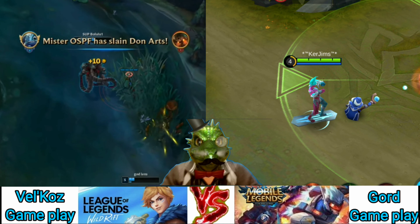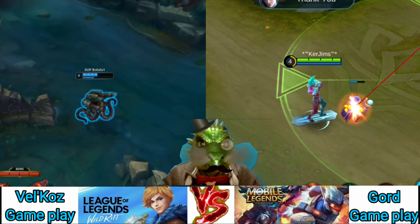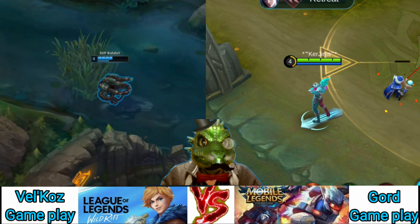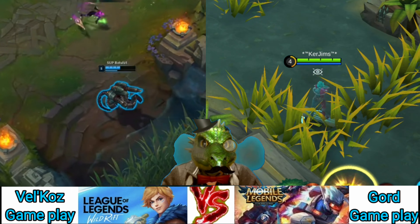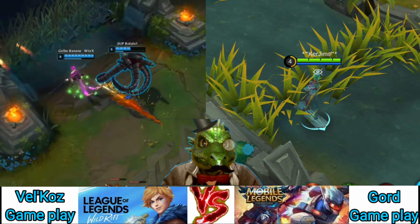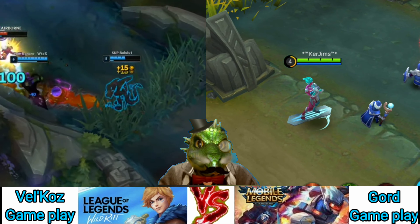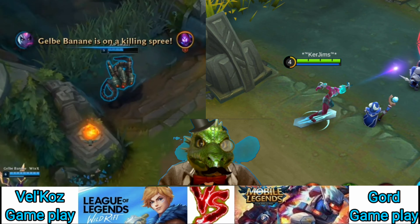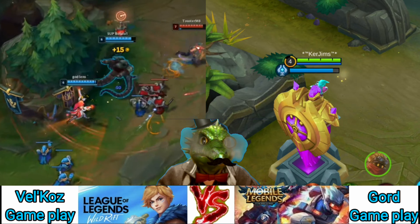During the early laning phase, you should be taking Gord to the mid lane. His wave clear and poke allow you to push out a wave and then rotate to assist your jungler or the other lanes. If the enemy team decides to send two people against you, your abilities provide enough safety and wave clear to hold your own 1v2, allowing the rest of your team to push in other areas. I usually unlock Mystic Projectile first as a safety measure against ganks, then begin putting all levels into Injunction to clear incoming waves as fast as possible.